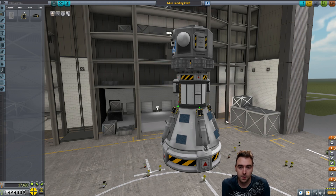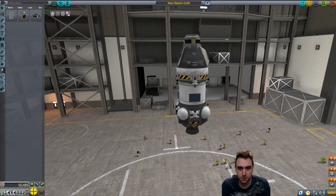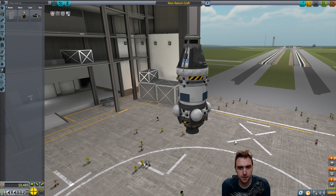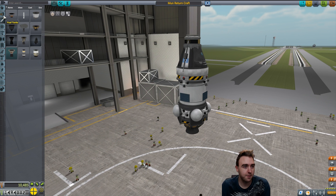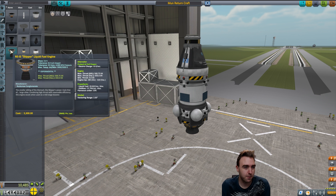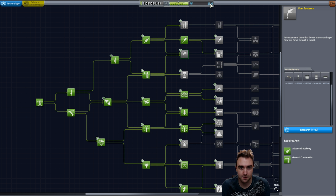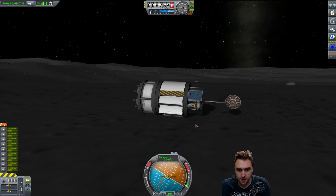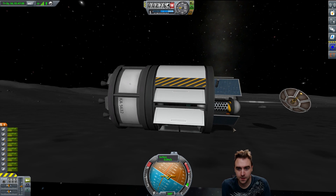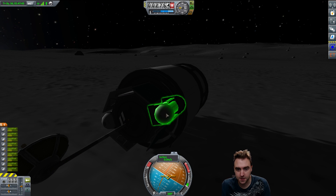I ran into a slight hiccup. I got the landing craft done as well as the return craft, and I need to put both of these into lunar orbit. But we don't have any of the big fuel tanks - we just have the one big engine - so I need to research that, which is fuel systems, and it costs another 90 research and we only have 13. So let's see if we can skip this into another biome. Have we used it all? Okay, so we have to relaunch this mission.